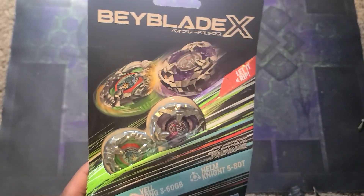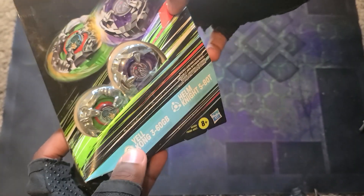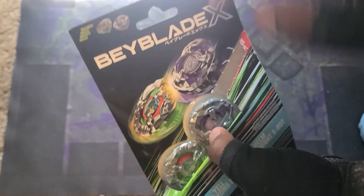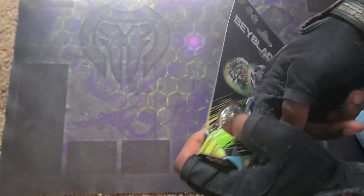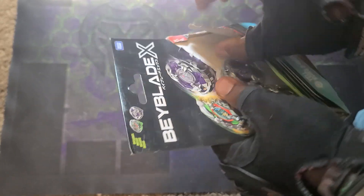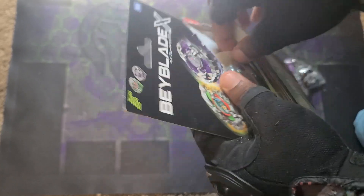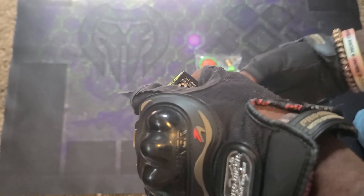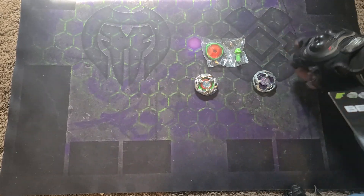Without further ado, let's get into it. 3, 2, 1 — let it rip. That's probably the most clean open I've had so far, for sure. That was sick. Alright, getting these parts out. Saving the artwork — no launchers with this pack, so you'll want to get a single or the set to get the launcher. If you like to preserve the artwork like I do, pull up on the plastic and the blade should come out.